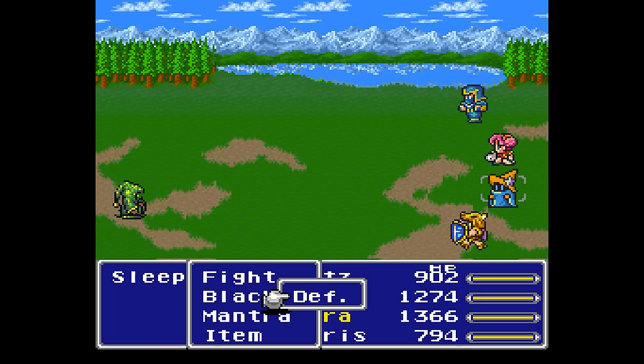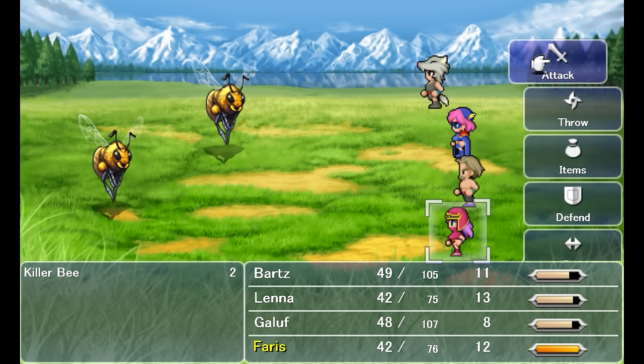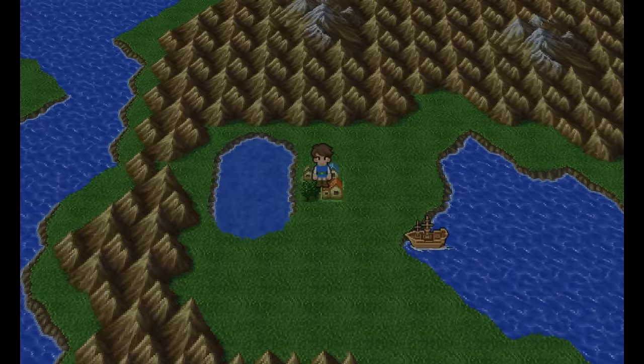The Dancing Dagger has a chance of attacking twice if you get the Sword Dance ability. In this version of the game, the Sword Dance ability enables a ninja to attack twice with both equipped weapons instead of just the Dancing Dagger. Thief can now sprint in the overworld map, but only in the overworld map. At least it works for vehicles too.